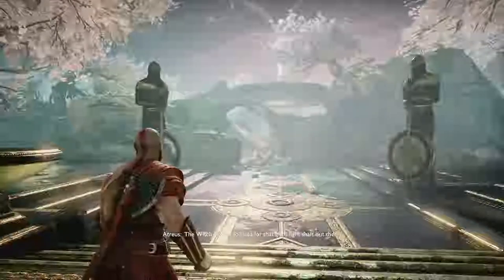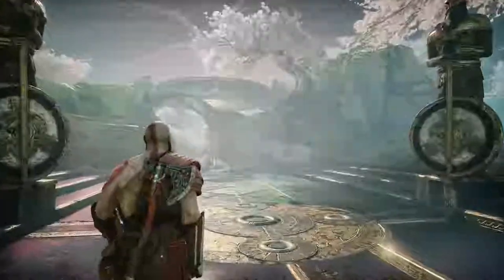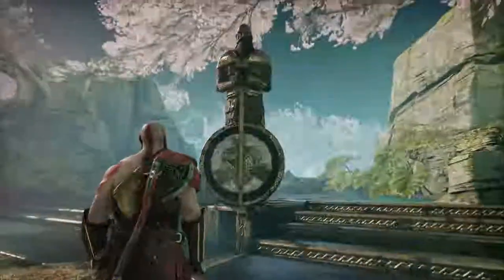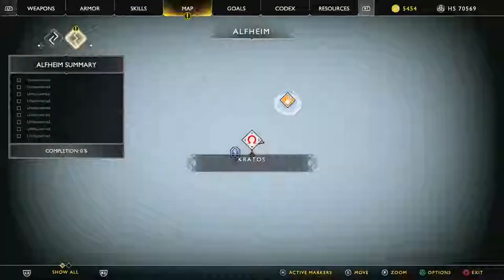The witch told us to head towards that giant light shaft out there. Welcome back to the series Curious Adventures in God of War. We made it to Alfheim — very fancy looking place, but apparently something is wrong.